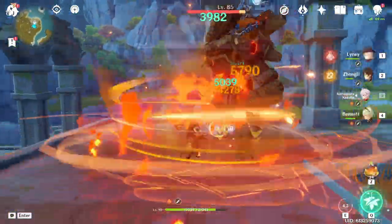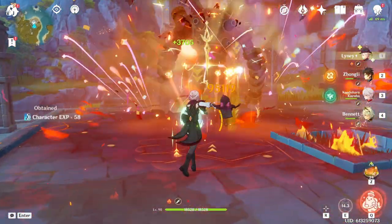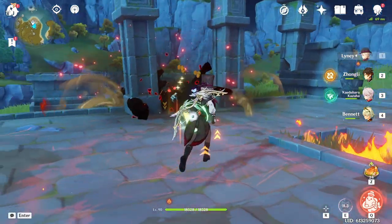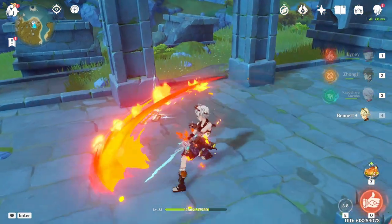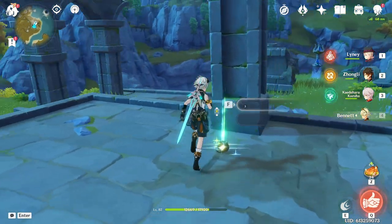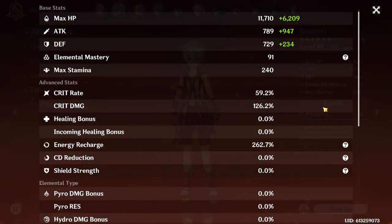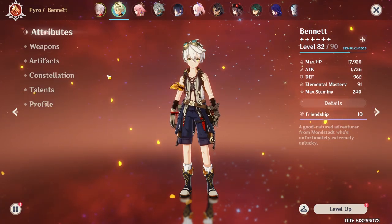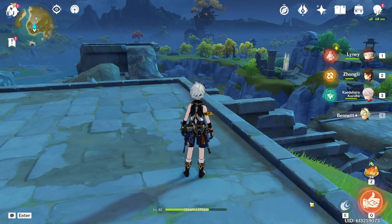I'm gonna do a Bennett burst into one of these here — let him do his thing. Alright, so you saw I did my rotation. Now when I switch back to Bennett, what I do not want to do is have to go back and funnel energy to him. That is one of the biggest DPS losses in any team using Bennett when he's not the on-field character. So I always tell players: build a lot of energy recharge on him. You never want to switch onto Bennett and have to do any funneling of energy to get his burst up. Whenever you switch to Bennett, you want to be able to have his burst ready.